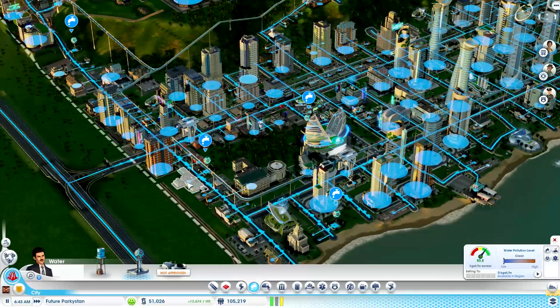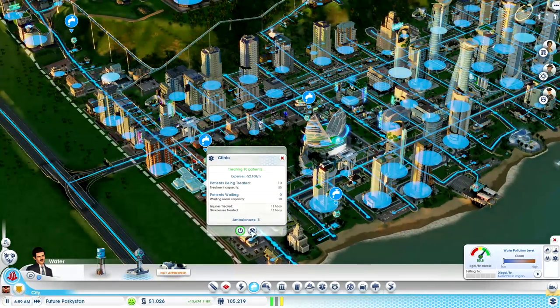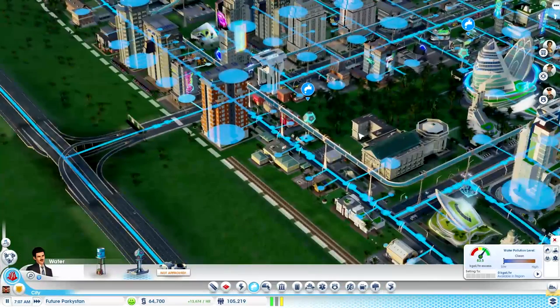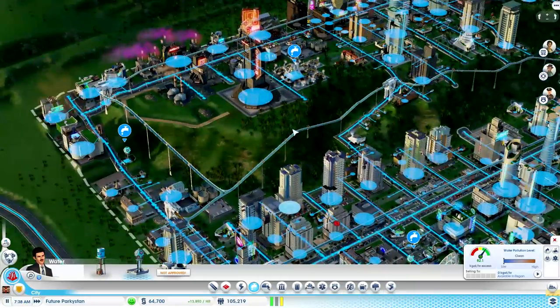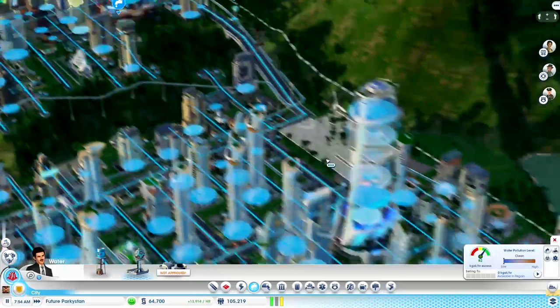I don't really need to worry about anything else in the meantime. I think the hospital's fine. Waiting room capacity - oh, we could probably do with another... oh no, we can't actually expand this anymore. Okay, well, that's fine. Holy shit - 292,000 villagers. Couldn't really call them villagers now, could you?